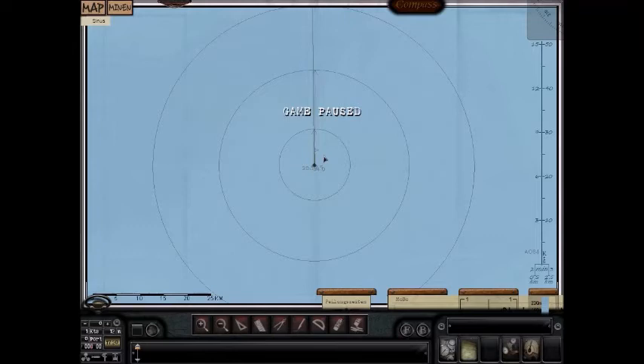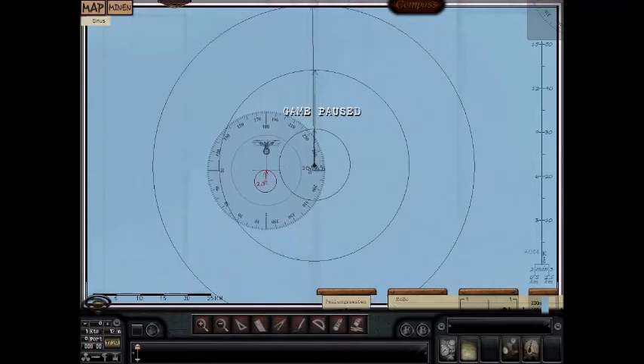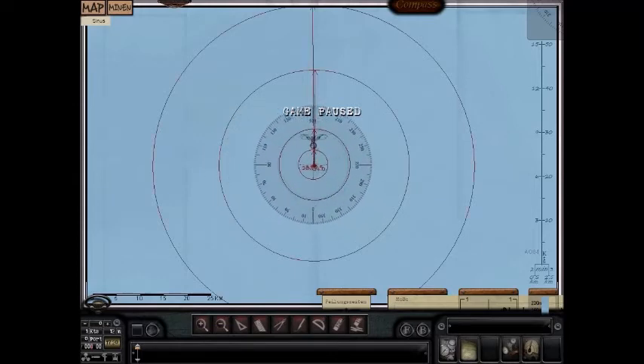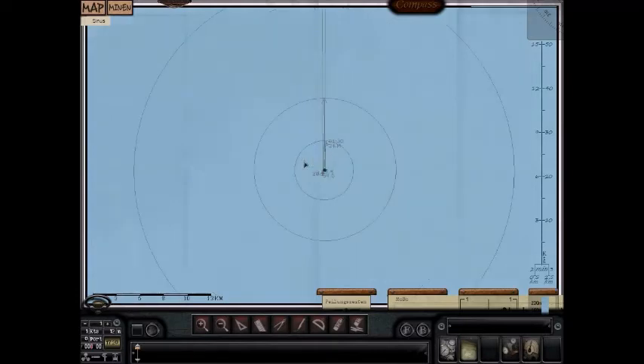When the sonar man calls out his targets he'll mention long range, moving fast or slow. Long range in this game is from 3 kilometers out to 20 kilometers. So the 20-kilometer ring is the outer boundary and the 3-kilometer ring is the inner boundary. Anywhere a ship is between those two rings is considered long range. Once a ship passes the 3-kilometer ring, it's now medium range.